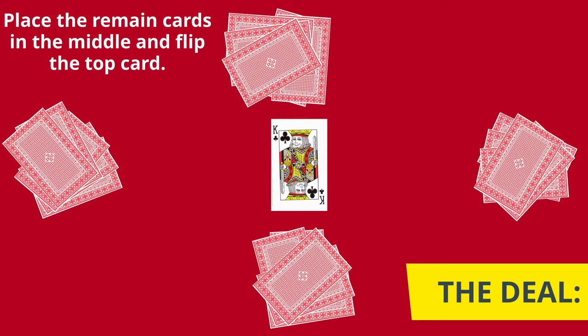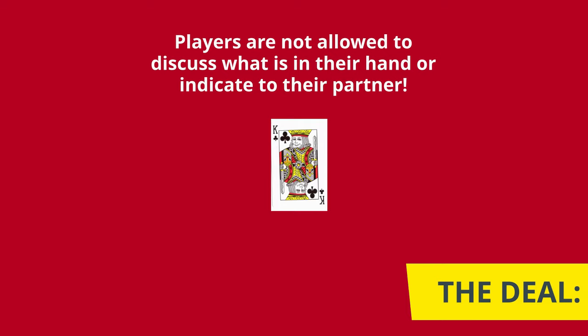Players now look at their cards. Players do not discuss what is in their hands — this is also known as table talk, as you should not indicate to your partner what type of cards you have.